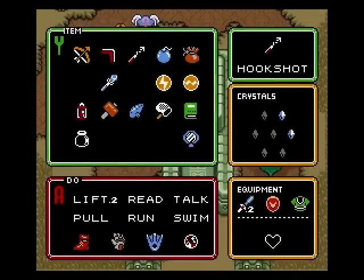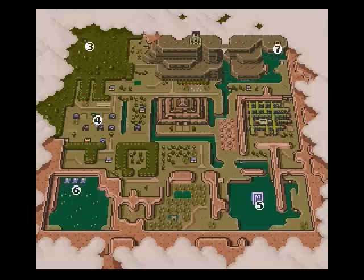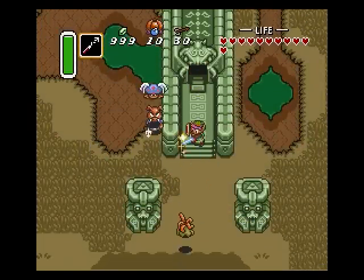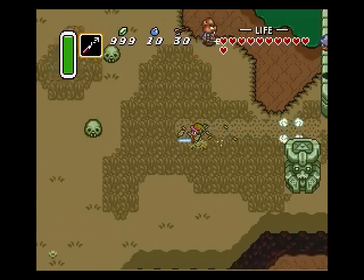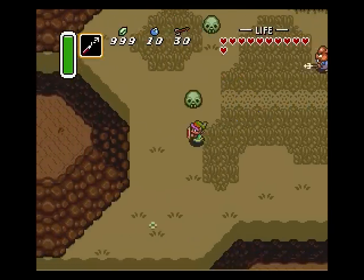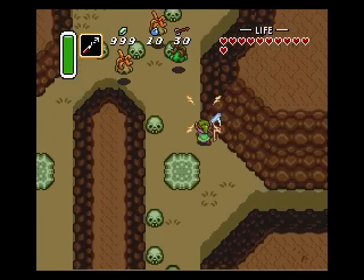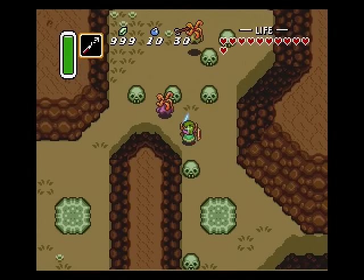We're back. Let's continue — I'm done with the second temple. The third temple is up there in the woods, although this would be the dark side lost woods — way darker than the original lost woods. This is the dark world's lost woods.